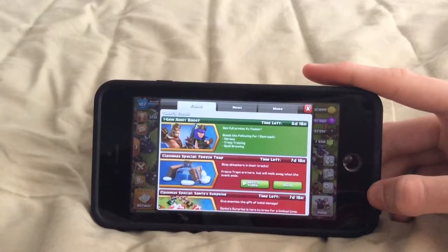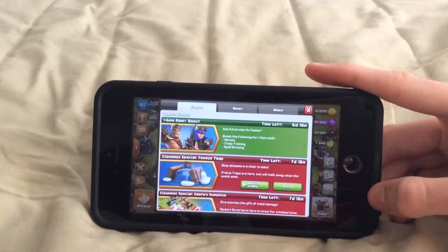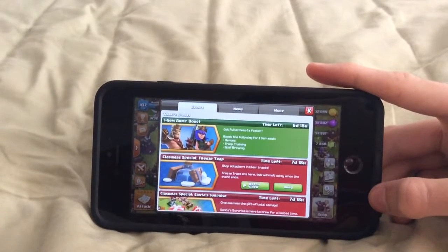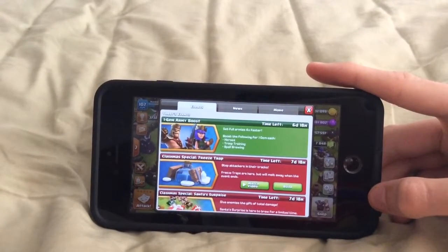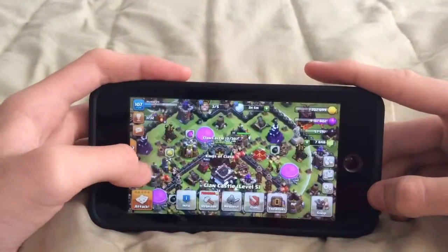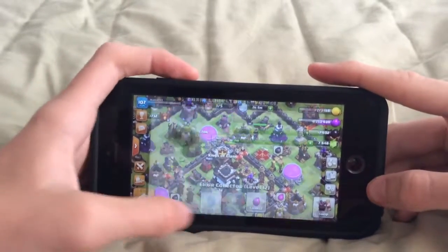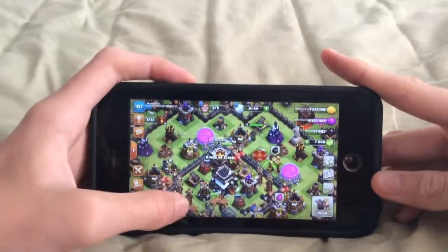Get full armies 4 times faster — boost Heroes, Troops Training, and Spell Brewing for 1 gem each. That lasts for a week, so that's pretty cool. And my boost is still going on from the 1-gem boost.